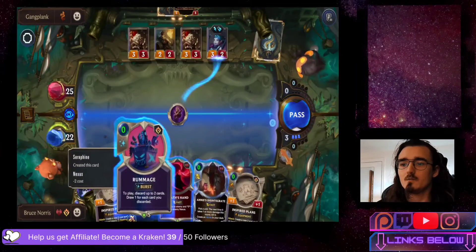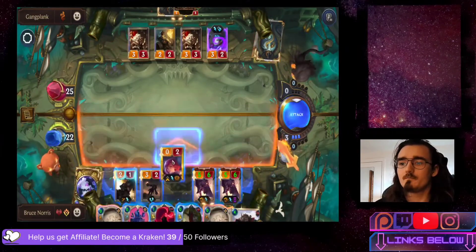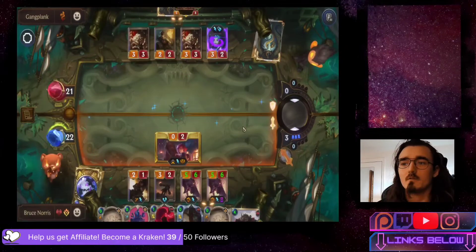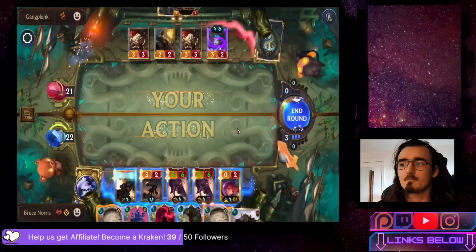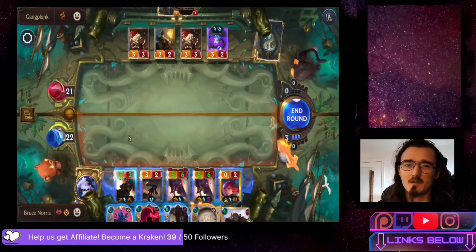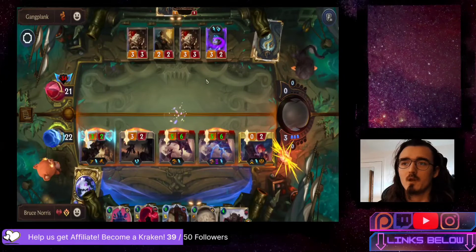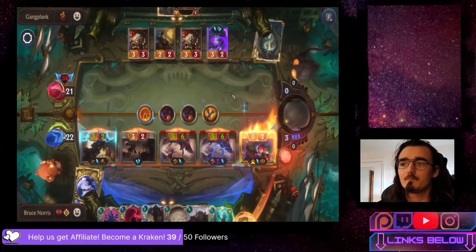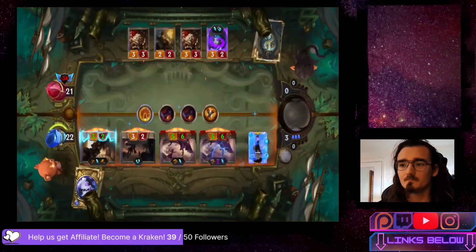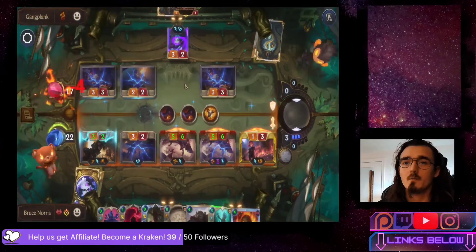Attacking with Annie first to utilize the scout. They decided not to block - kind of interesting. Dropping Inspired Plans on our Legion Saboteur for 3 damage and quick attack. Attacking again with all of our units - they only have 3 units to block with and we have a lot of spells and skill effects going on. Annie actually levels up - it's pretty hard to level her up when she has Gale Force, but it is still possible. We win regardless. Having Overwhelm just makes the difference.